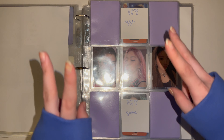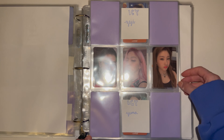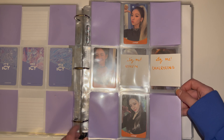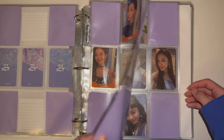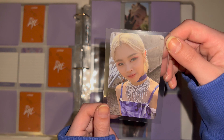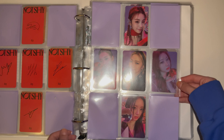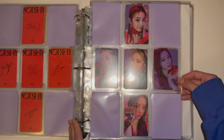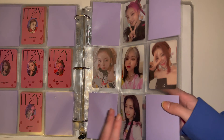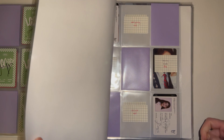Moving into my ITZY collection — for ITZY I collect OT5 as in one OT5 set per era. This was the set I collected for ICY, and I have Yeji on the way. For Wannabe I'm missing just four cards. Then we have Checkmate — this Ryujin card is literally my favorite card of hers. My ITZY bias line is Yeji and Yuna. Sneakers came out and I was low-key scared but it's grown on me. For Checkmate I think I want to collect the set where they're holding the red heart.